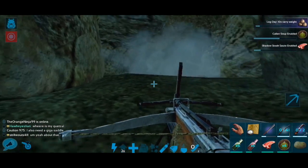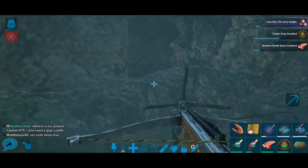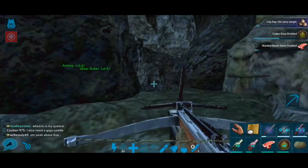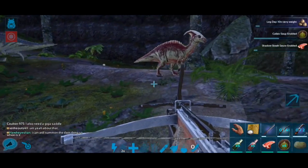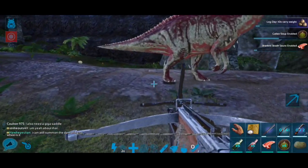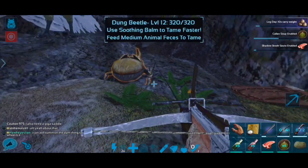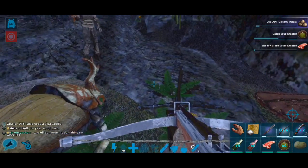After we tame it we're going to fly over to the obelisk and turn in the artifact and see what we get. From the lava cave I think we got a journeyman fur blueprint and stuff like that, and a soothing balm. We're going to get my hook back and feed him some doo-doo to start taming.